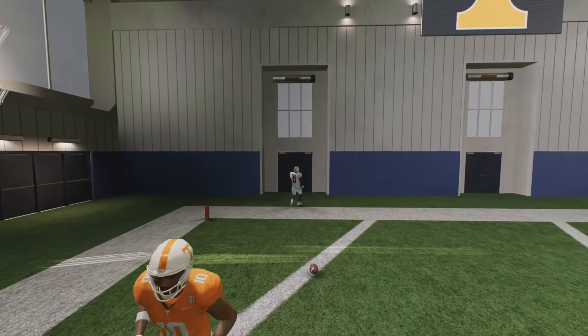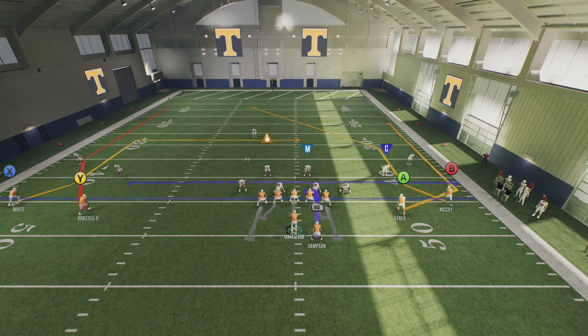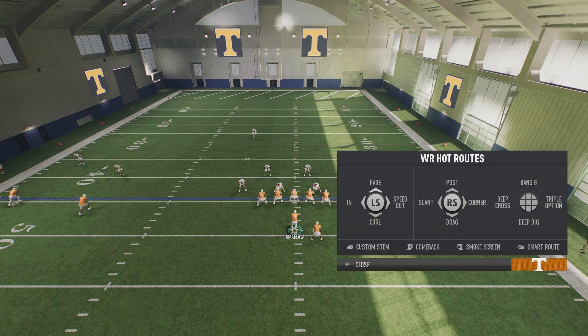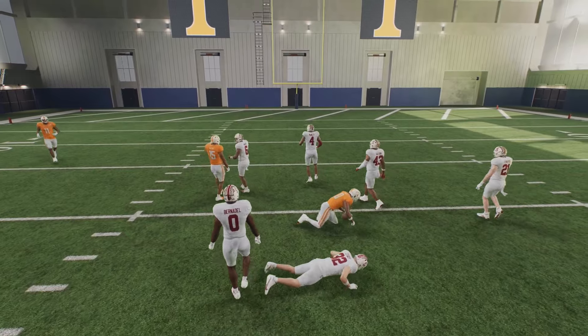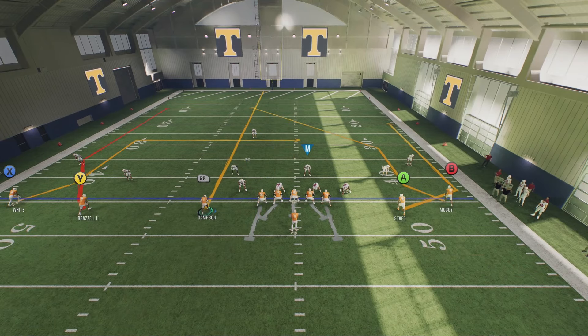What makes this route so hard to deal with is that unlike a post route on the right side — where you're basically going straight to the safety — X's route goes up and then cuts off in a flat line. The safety can't react to it like they would a post route, and that's what makes this so OP. You can stem this up twice if you want, and I'd still put A on a drag and B on a deep dig to have two good check-downs.